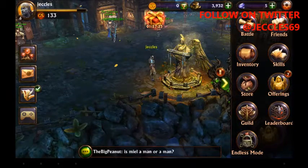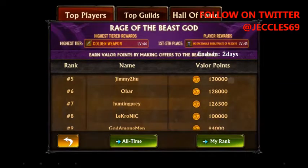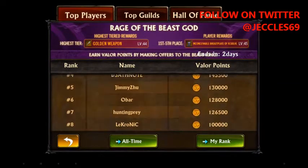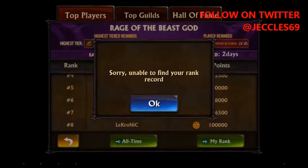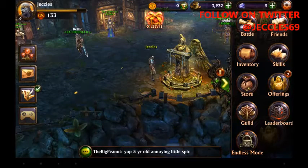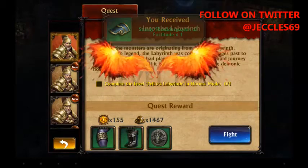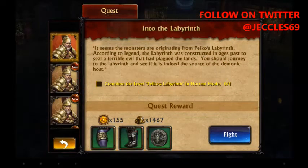We have the guild — I'm not in a guild yet. We also have the leaderboard, so you can see how well people are doing and view your own rank. I haven't been playing it enough to be ranked just yet. Down here we have the missions or quests, and you can claim rewards for completed quests. I can claim one now — quest complete — and I also level up.